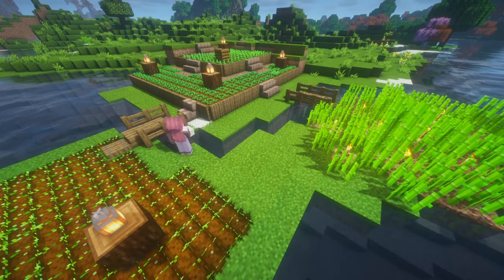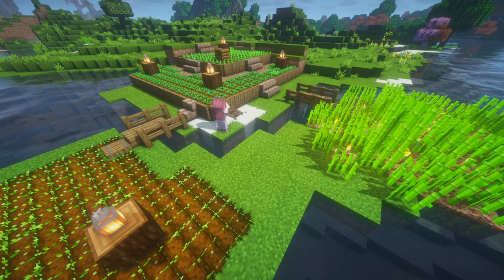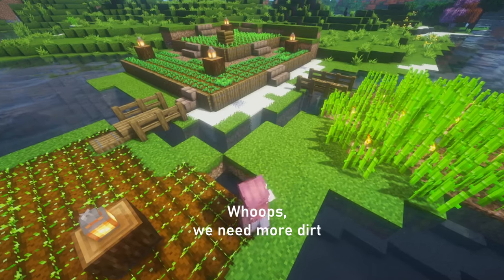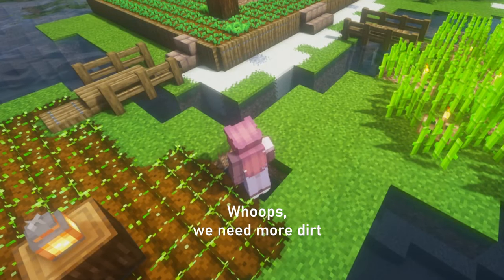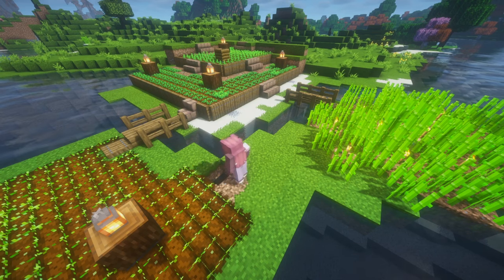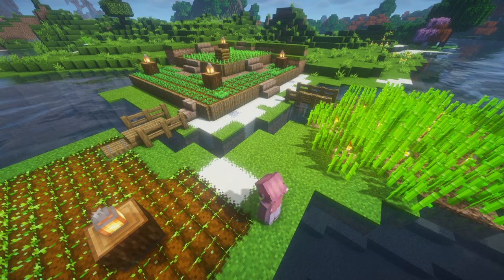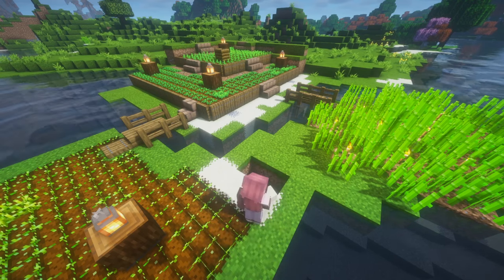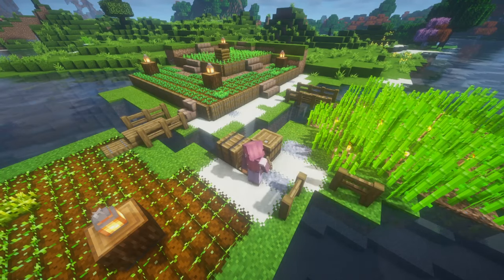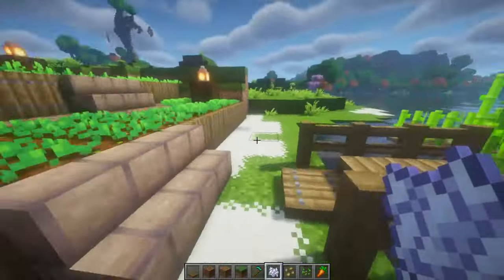What really pulls this build together is texturing the borders with different blocks like sand, gravel, coarse dirt, and grass blocks. You might need to do some patchwork here and there. Don't forget your barrels, crafting table, and some fence decorations. I also love using bone meal to create grass and flowers to add a little more detail.